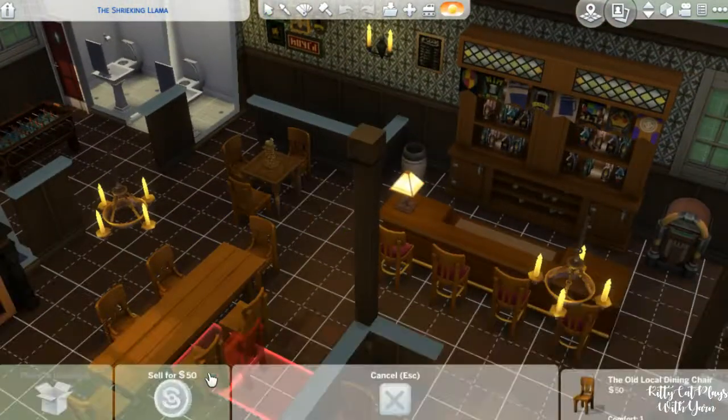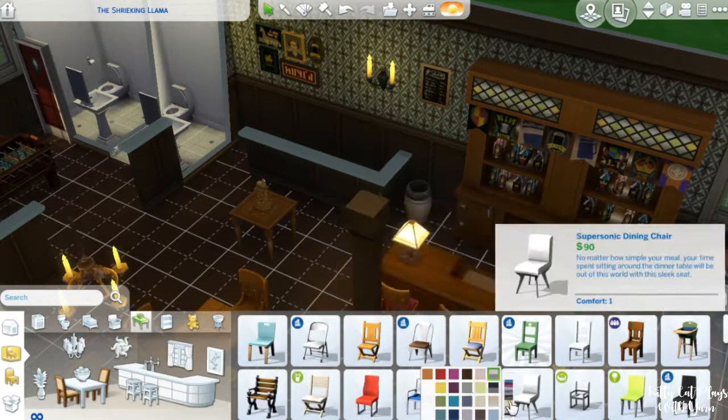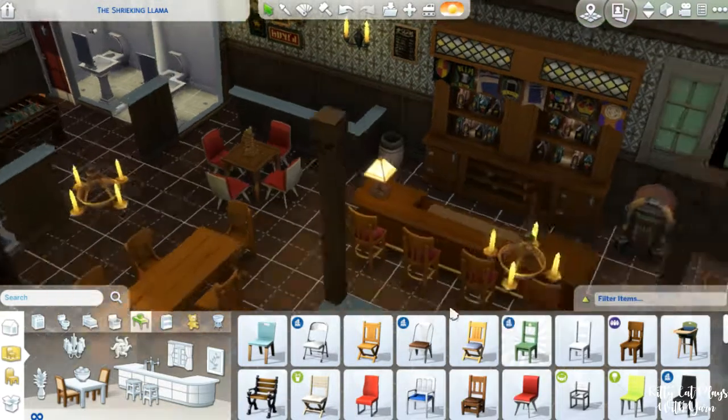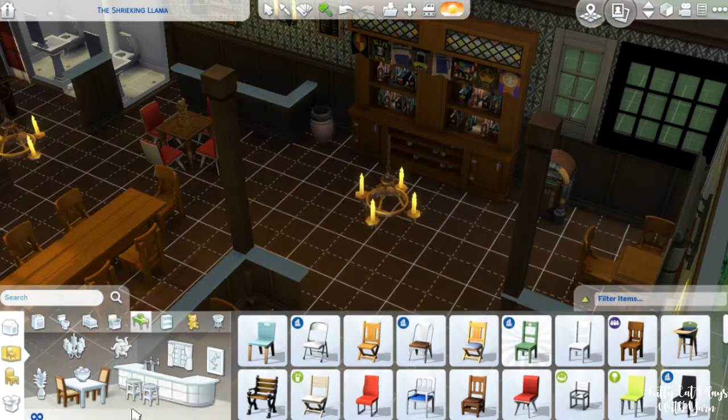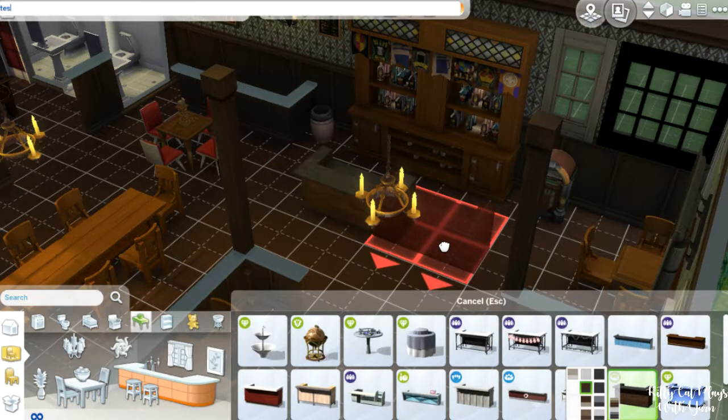Hello, my fellow felines! This is KittyCatPlaysWithYarn here, and welcome to a building video-ish. In this video, I am modernizing the Shrieking Llama bar that came with the expansion Get Together.